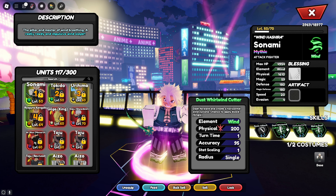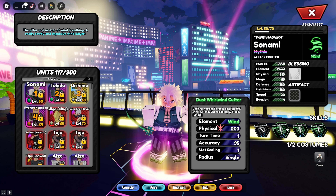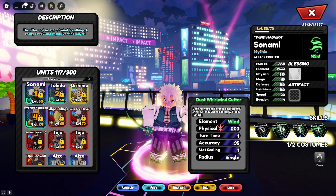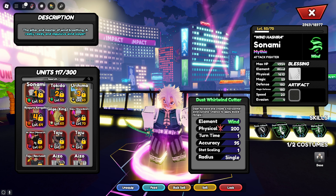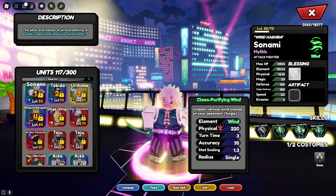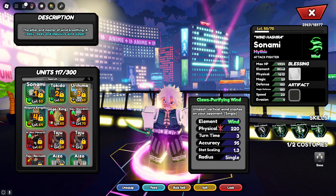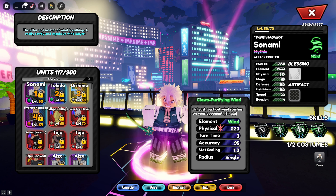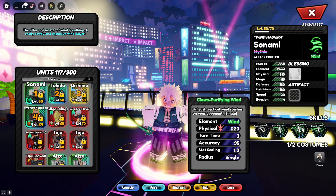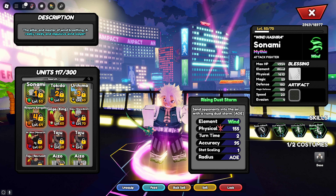His first move is Dust Whirlwind Cutter — 200 physical, one turn, creates a wind cyclone. This might be multi-hit and it applies bleed. Turns out it's a one-hit move. His second move is a 1.3 scaling Vertical Wind Slashes — vertical means it goes through block. With 1.3 scaling that sounds crazy, 220 physical, sounds insane. Then his AoE sends points into the sky — 155 damage.